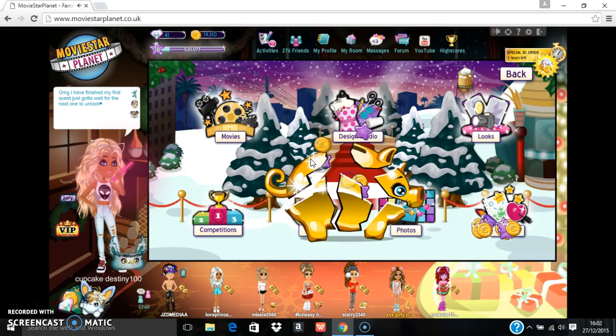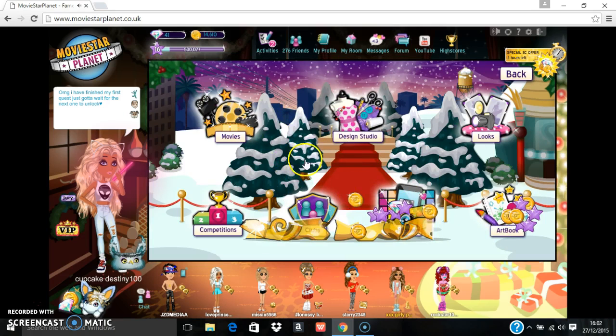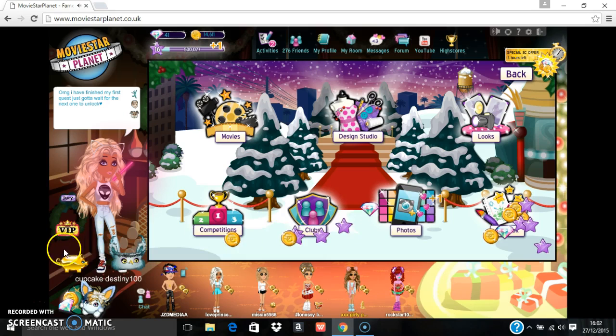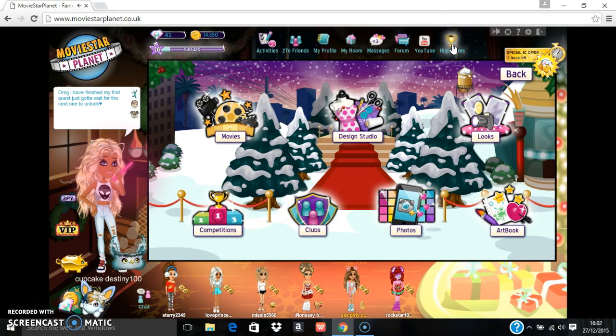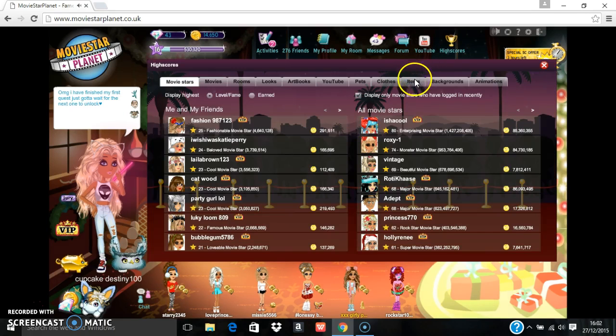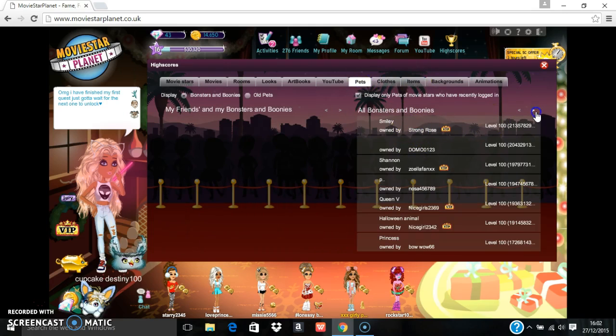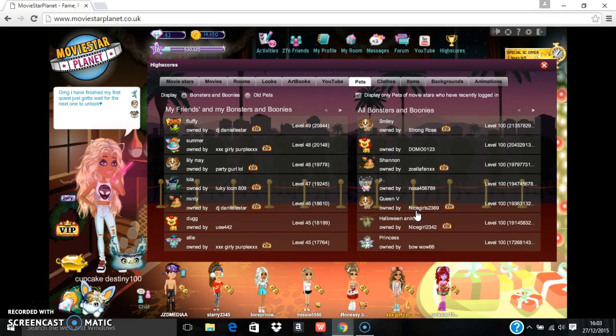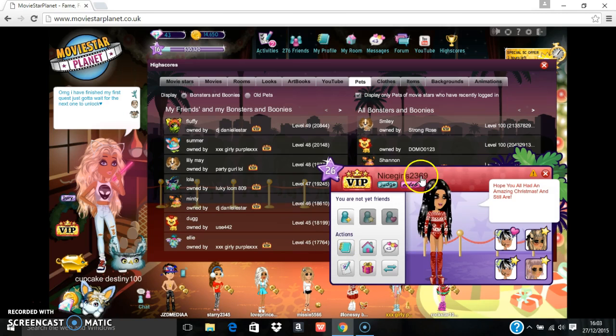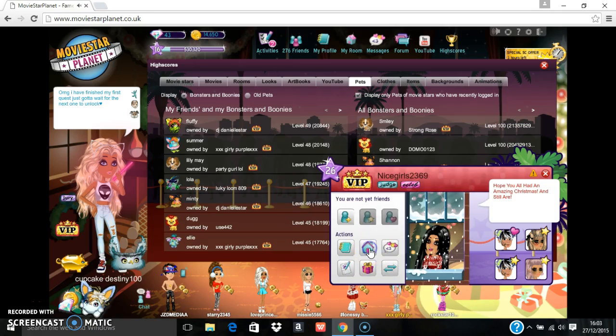The first one is: if you go to high scores, click on pets, and then click on a really high level pet. There are loads of them. Then click on the owner — so there's the pet's name and then 'owned by' — and if you click the owner it will go to the profile. Then go to the house.